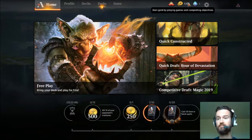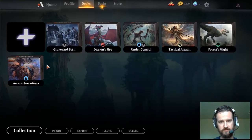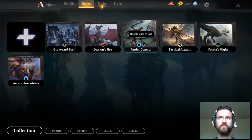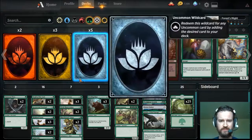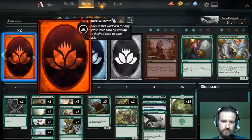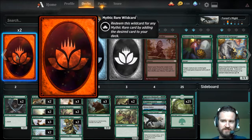For now we're just going to start playing with some of the decks they give you. When you start out you get like five or six decks. This blue-black control deck we were able to get from a daily quest — that's another thing: they offer daily quests in the game so you can earn gold, earn booster packs, and different things like that. You can also earn wild cards, which you can redeem for any card of that rarity — so Nicol Bolas, here we come!